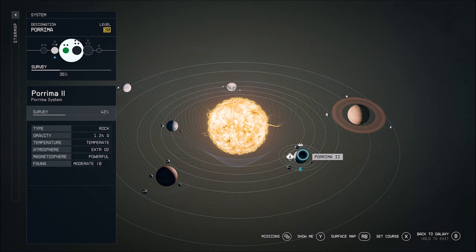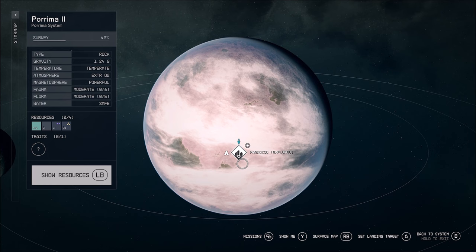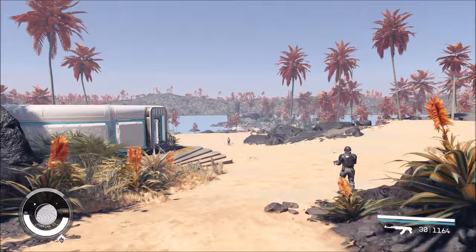It is a decent trek from Alpha Centauri. If you haven't been out this way, you want to head to this planet right here because we are going to Paradiso. It's a lovely little resort, totally worth checking out, and also has some of the most realistic vendors I've ever come across in the game.